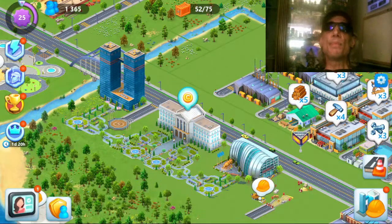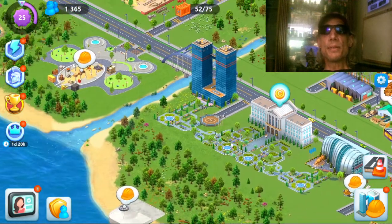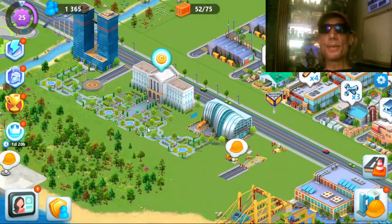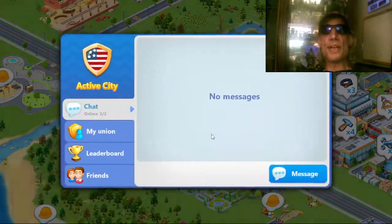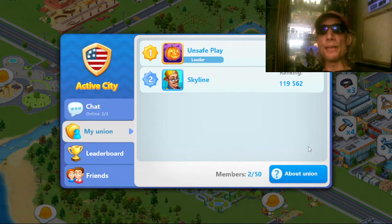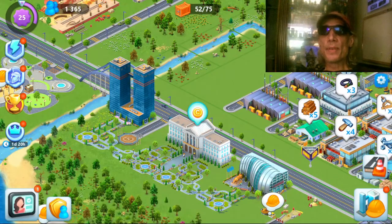We'll go back over to my tutorial map — Global Exchange and my Union. My city name is Skyline, and my main city, or my feeder city, would be Unsafe Play. I hope that this video has helped you all out. I am out of here.